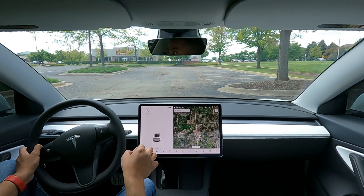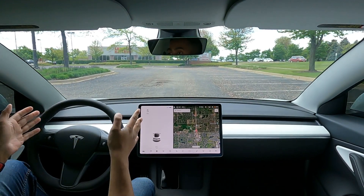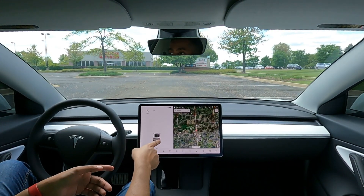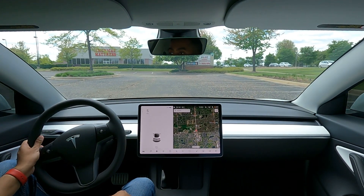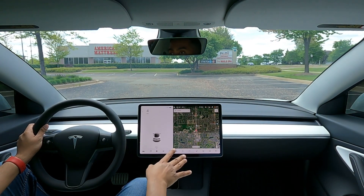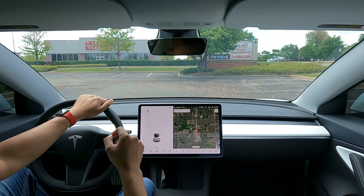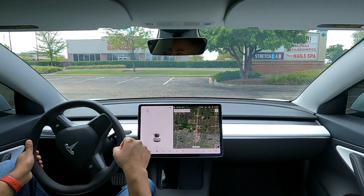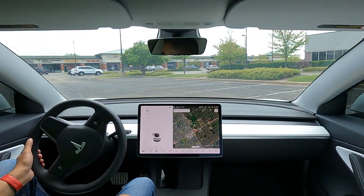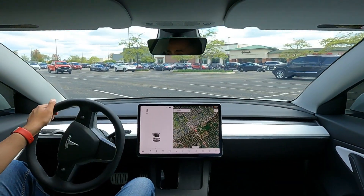The way this feature works is it's able to figure out a parking spot between two cars. As long as there's a parking spot available between two cars, it'll know that it's a parking spot and give you an alert to auto park there. In an empty spot where you've got lines of open spaces, it's not able to pick those up yet. Maybe with future updates we'll see improvement, but right now it does not have that capability. So let's drive up to a spot between a couple of cars and see how well this feature works.